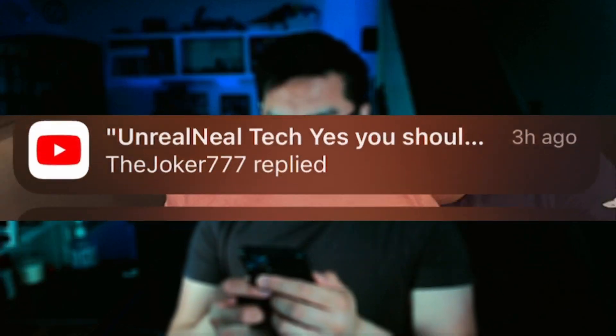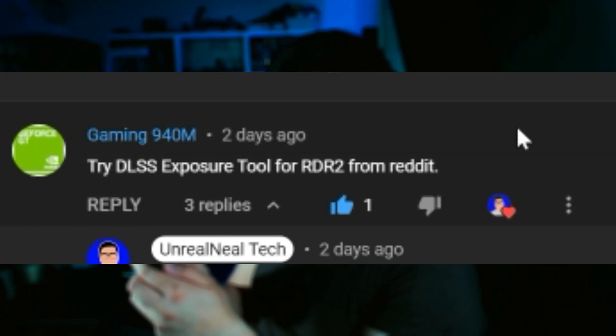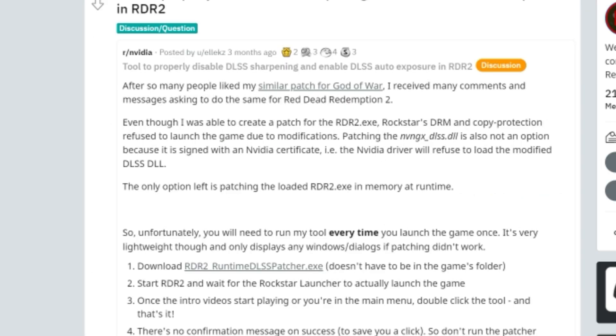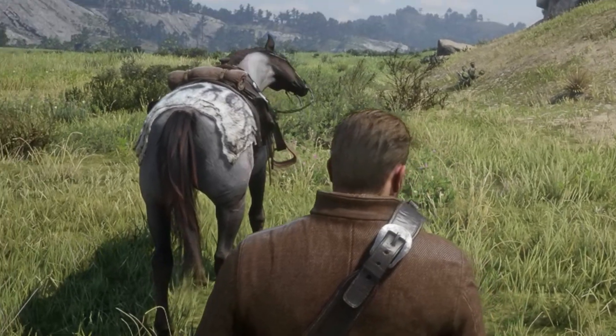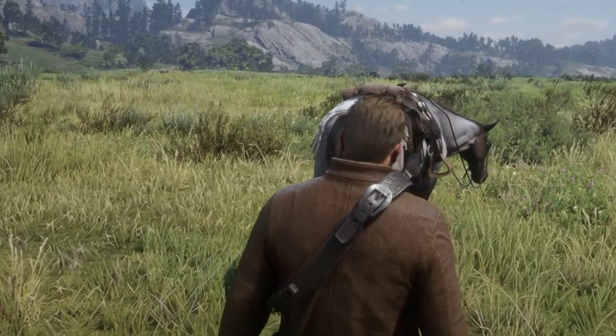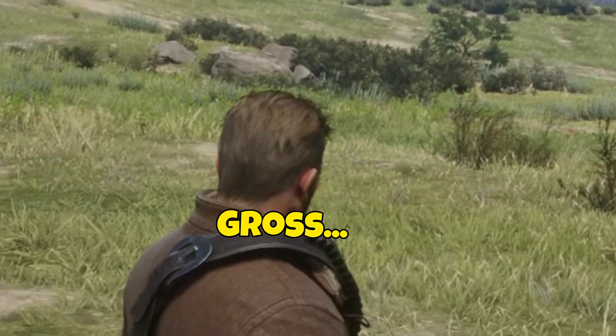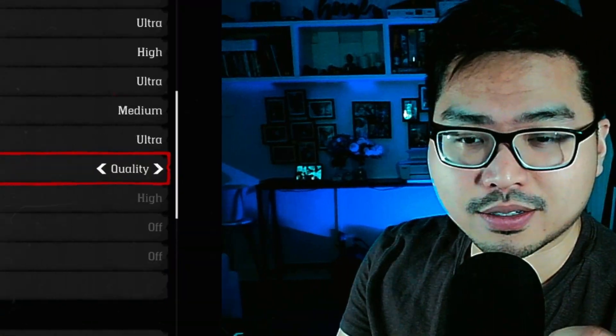I woke up one morning to a comment on my channel talking about this tool called the DLSS Exposure Tool. Skeptical, I immediately Googled it and found it on Reddit. It's a tool made by LX, and it brings down the terrible sharpness you get in Red Dead Redemption 2 with DLSS. Without further ado, let's get into some testing.